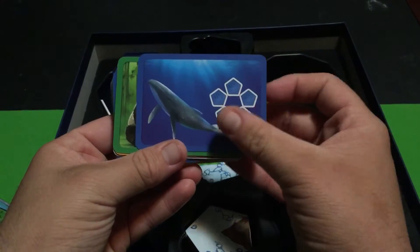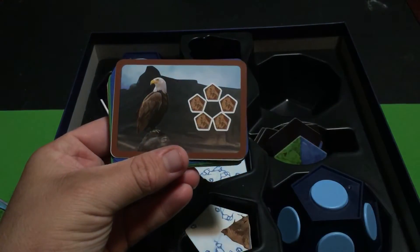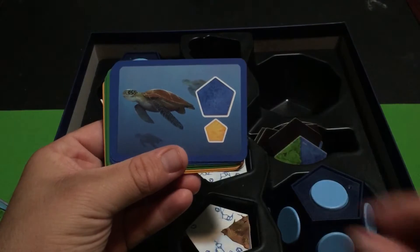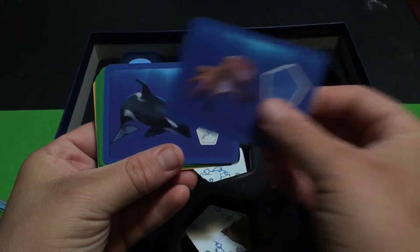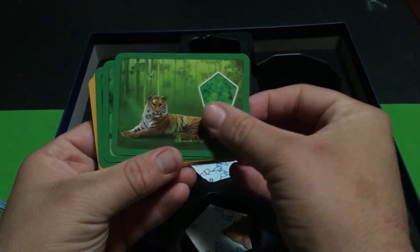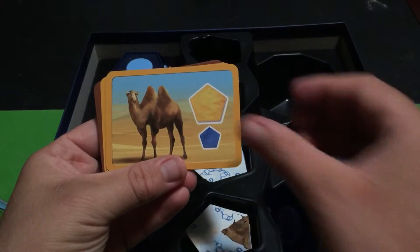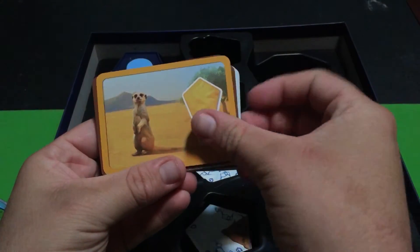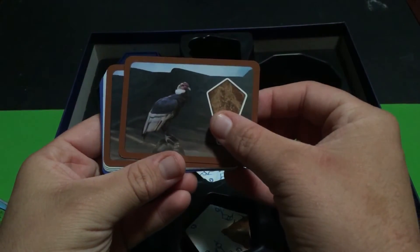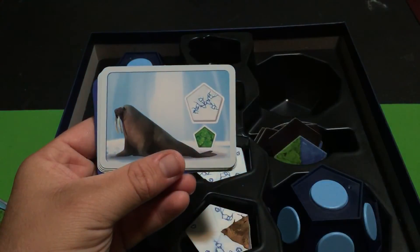It'll probably take a few games before you've played with all of the animals that come with the game. So we have the whale, the giant panda, the cobra, the bald eagle, the polar bear, some sort of fish — maybe a flounder or something — the green sea turtle, a nice octopus, an orca, some deer, the Bengal tiger at least I think it's a Bengal tiger, the brown bear, the red fox, the giraffe, camel, elephant, meerkat, wolf, yak or bison, and a walrus.